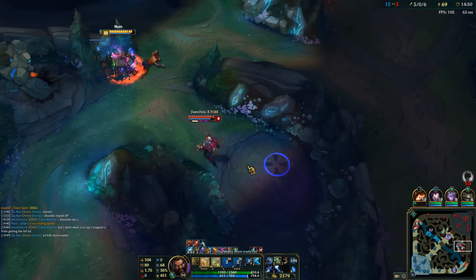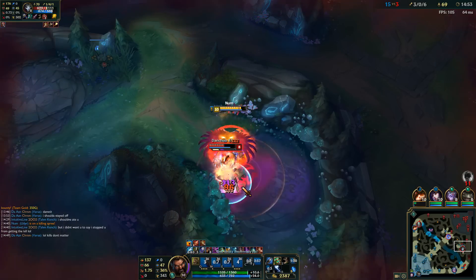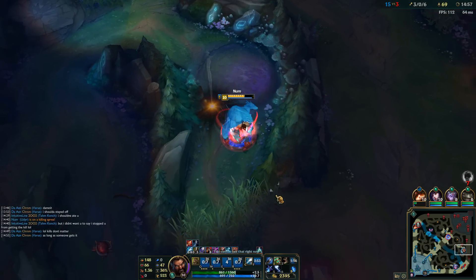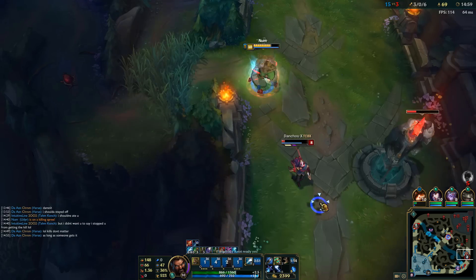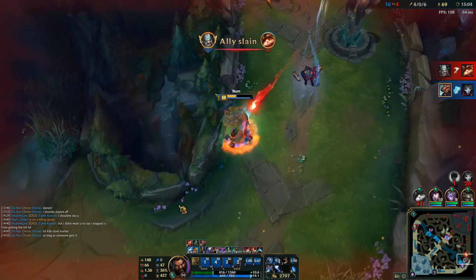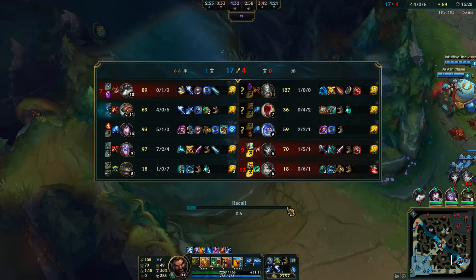Bot lane wants to fight — I could definitely 1v2 them. Jhin is going to flash away. We got Leona's ult, but Jhin ran downwards so we're just going to be able to dive them. Pick up that free kill. The only way Jhin could have survived that is if he'd flashed over the wall to the right and walked up — then I wouldn't have been able to catch him.